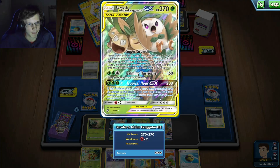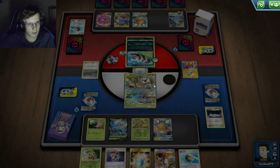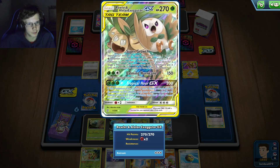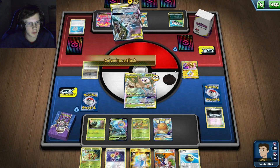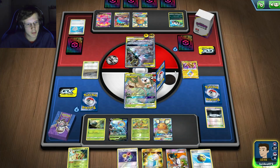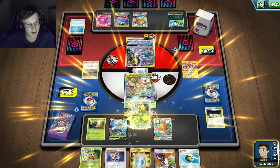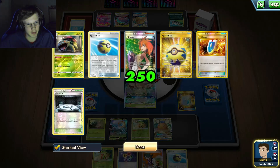I could go down a lot on health and then Max Potion, but there's a really good chance he one-hits me. He does 250 - so he's got a Muscle Band. That's actually really good because this is going to be a pretty valuable Max Potion. I'm actually pretty happy about that, I got value from that. I can just Sycamore and evolve my dudes.